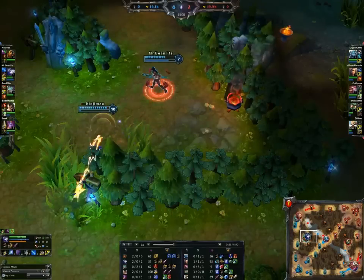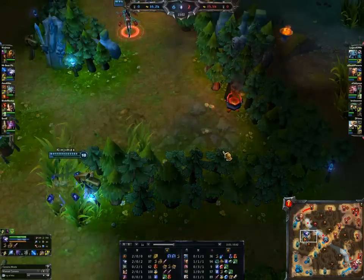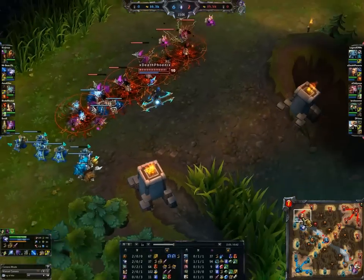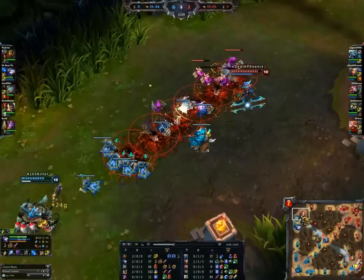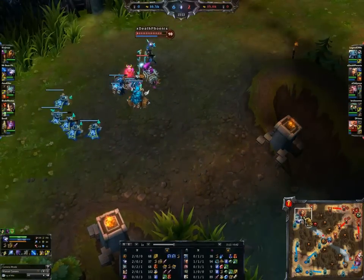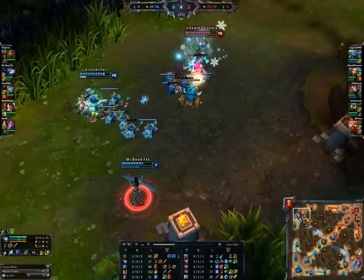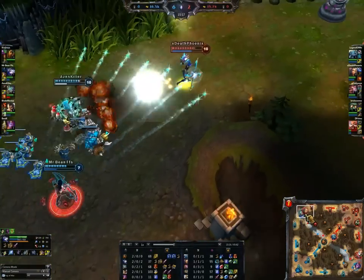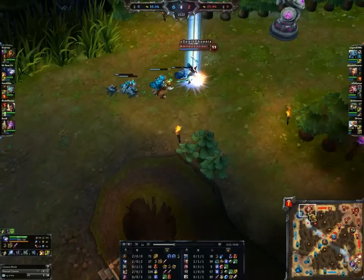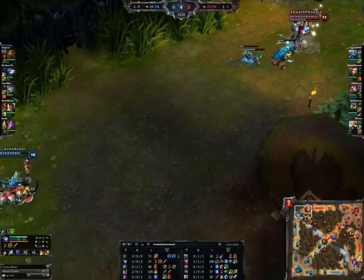Ashe standing a little bit too far back, but nicely done — giving the blue buff to Swain there. Swain is of course going to be doing really well with it. I don't know what that ultimate was about — Rumble using his ultimate on the minions. And there you go — if he had the ultimate now, they would have been able to chase this. But now, not so much. The flash was still up on Irelia.